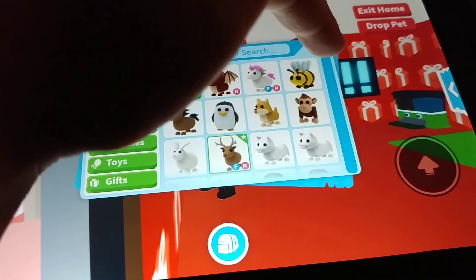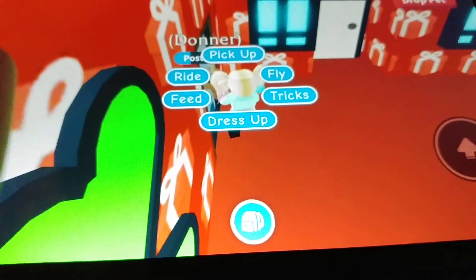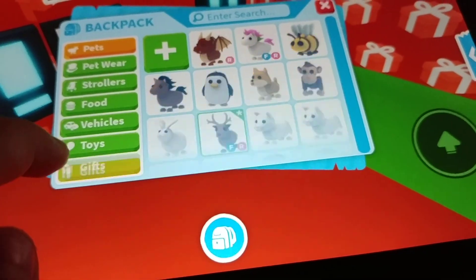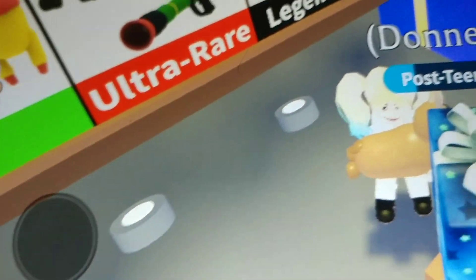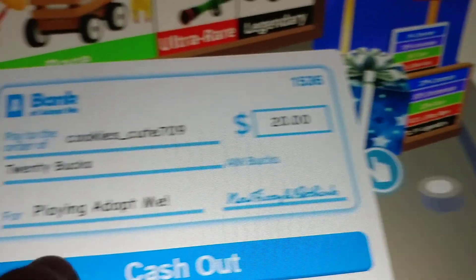I'm in Roblox doing a gaming video. I'm gonna go to the gifts — press gifts. I already have one gift so make sure I don't tap that. That's what I'm probably gonna be trading. I've been saving up my money, so that's the banana gift. Cash out! We got everyone — cash out guys!